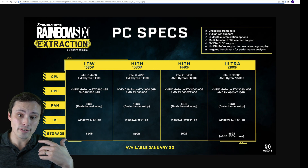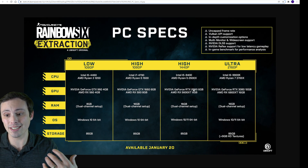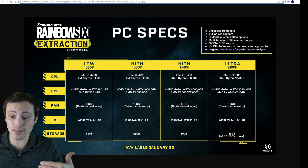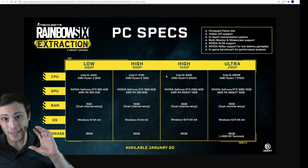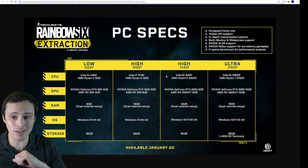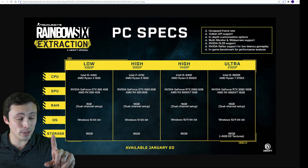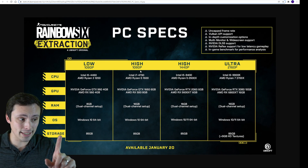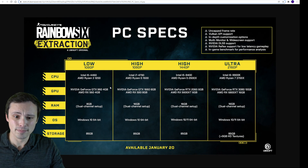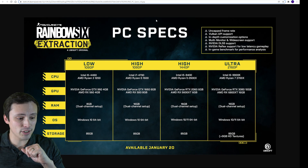If you want to jump up to 1440p from 1080p while remaining at high settings, we're jumping from a GTX 1660 6GB to an RTX 2060 6GB. Notice that if you're jumping up to an RTX card, you'd also be getting DLSS support, which would be an added bonus to your frame rate. On the AMD side, we're jumping up from an RX 580 to an RX 5600 XT. Interestingly, they're still saying six gigabytes is doable at high settings 1440p, which tells me you probably don't need a full six gigabytes at high settings 1080p.